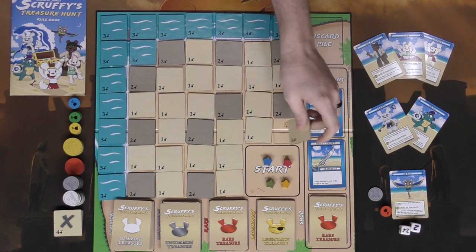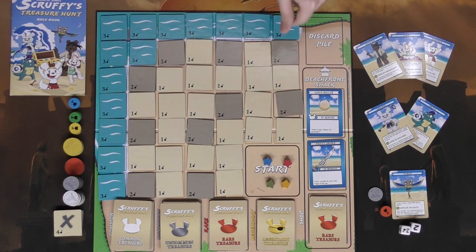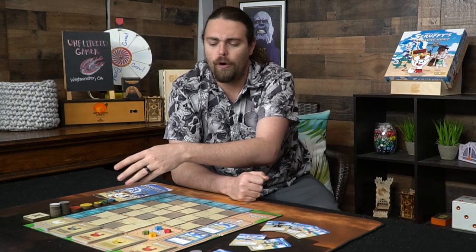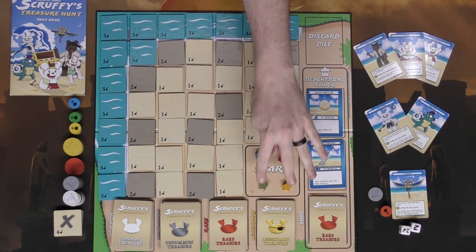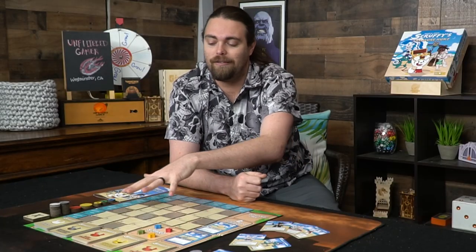Each player also gets a set of dig tokens — about four or five of them — as well as ten monies, which is the currency of the game. There's a dig die and move die that you roll on your turn. There are tiles placed on the board according to its layout: light squares get basic tiles, darker squares get the twos, and the outer rim water squares are the three spaces, meaning more digging required for better potential treasure.